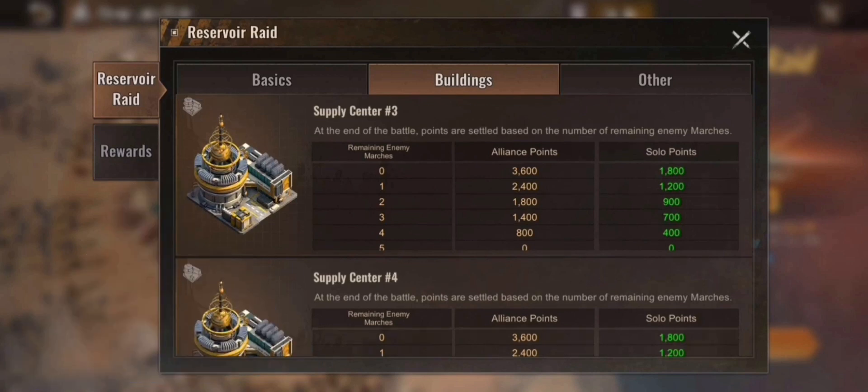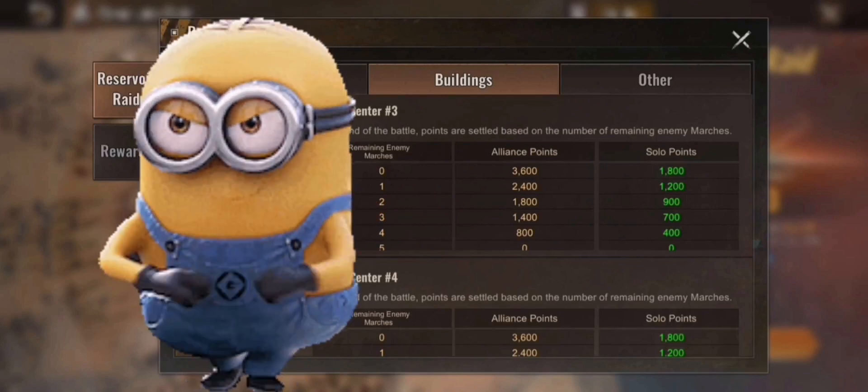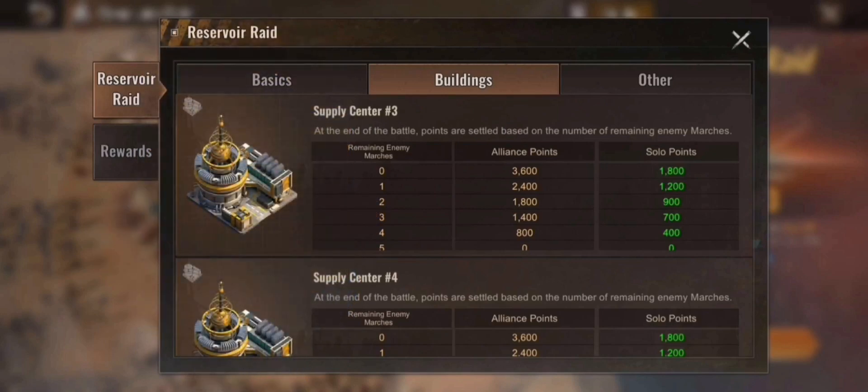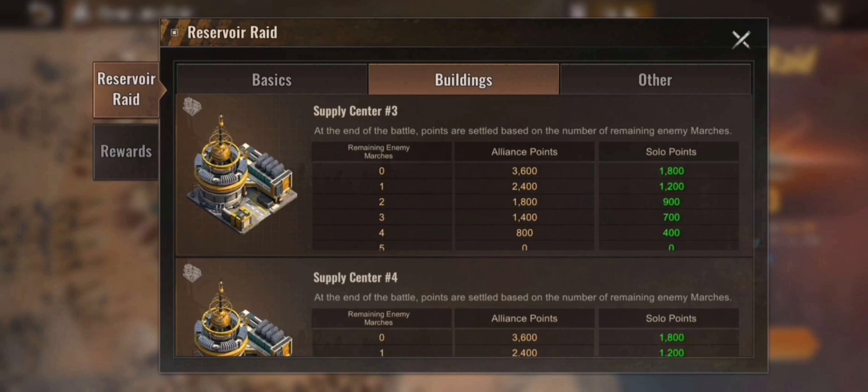You send your marches in and then there will be fights between both alliances. The one who wins more rounds or all rounds will get the supply convoy, which will be sent from the center to the four buildings across the map. This will totally change your actual strategy because besides the well-known buildings and the puddles, we now get four more buildings.